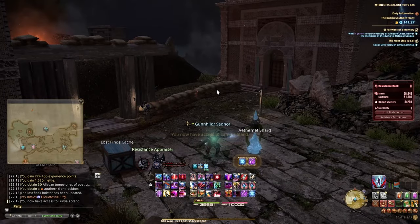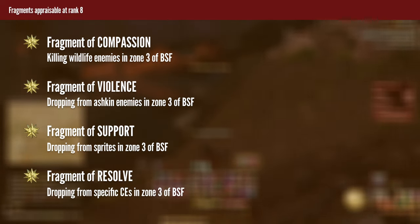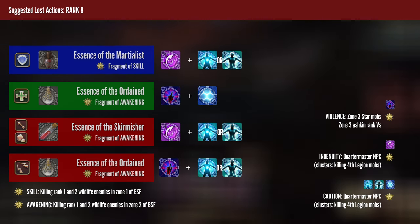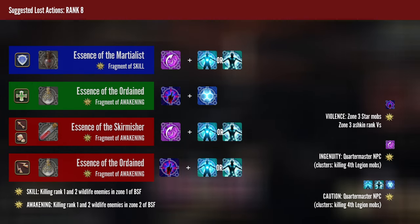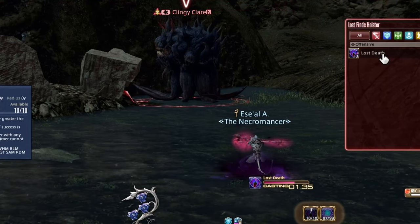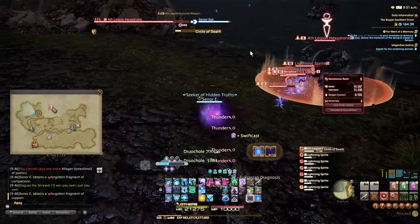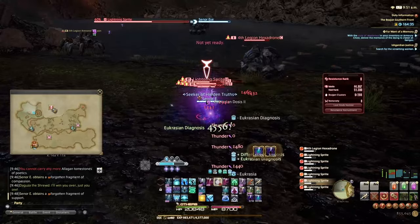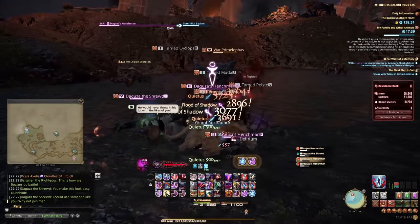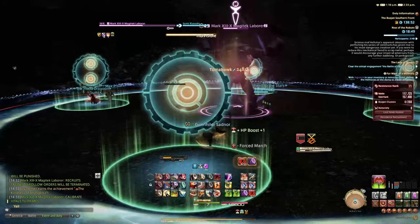Rank 8 is where a new quest is available which unlocks the northernmost area — Zone 3 — which also drops new fragments: Support, Violence, and Resolve. As a magical DPS or healer, this is a good chance to swap your essence to Ordained and equip Lost Death as your duty action. Death won't work on bosses or Ashkin enemies, but you can use it to speed up farming or even try to kill star mobs. For your holster, keep some backup healing actions and Lost Reflect in case you need it for the Juktober CE or sprite fragment farming. Unless you need Zones 1 and 2 for relic memory farming, it's better to stick to Zone 3 for skirmishes now due to better mettle gain. If a critical engagement pops anywhere in the Southern Front, it is worth applying to it.